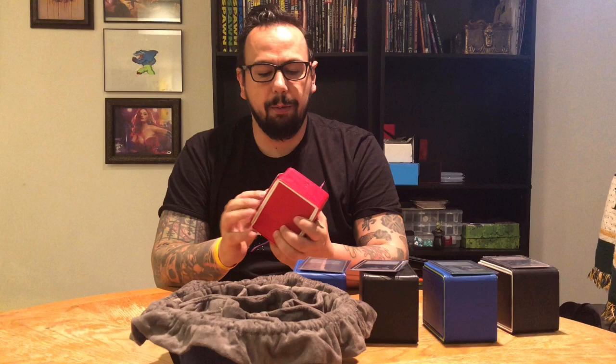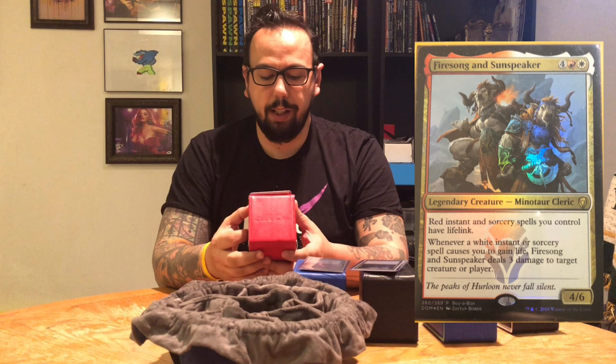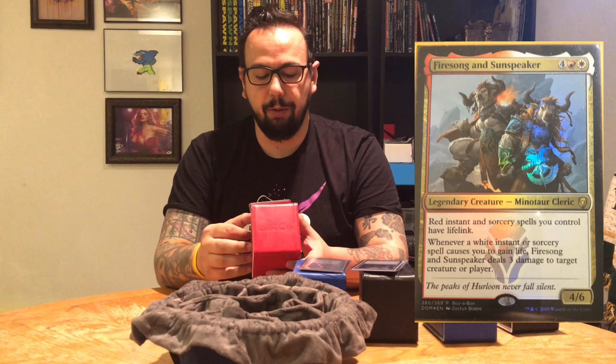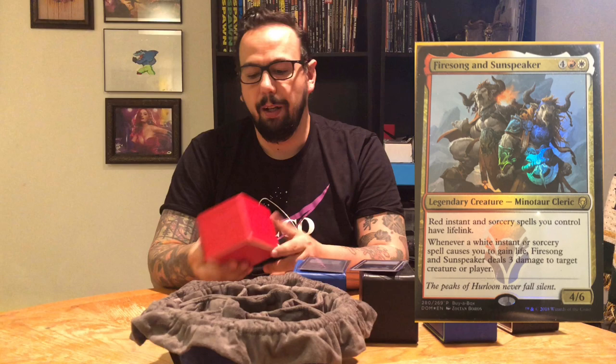The Boros deck is about to change. I was running Firesong and Sunspeaker, who are a 4/6 for four, a red and a white for a Minotaur Cleric. Red instant and sorcery spells you control have lifelink. Whenever a white instant or sorcery spell causes you to gain life, Firesong and Sunspeaker deal 3 damage to target creature or player. This is a fun deck, but it didn't feel like a Boros deck to me. So I don't know what I'm going to change it to just yet — I am open to suggestions if you have a great Boros deck that you're running. I played this maybe 3 or 4 times and I didn't have a great deal of fun with it, which is why I'm going to be changing it.